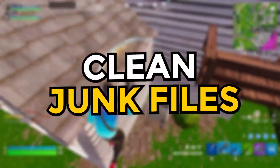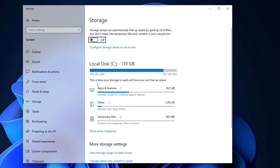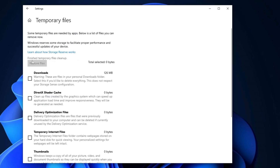In the first step, we will clean up junk data from your PC. To do this, open the Windows search bar and type temp, then press Enter. Next, click on Temporary Files Settings. Select all the available options by checking the boxes and then click the Remove Files button to delete all the junk data from your PC.